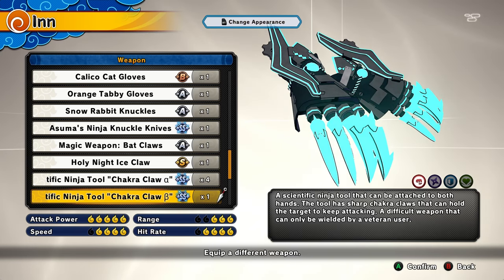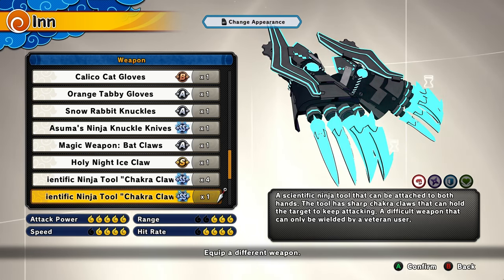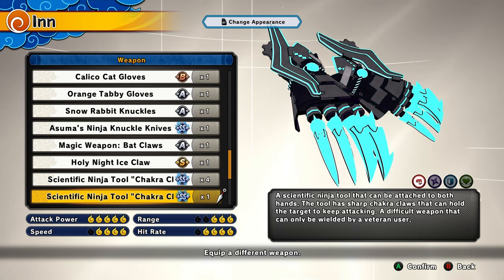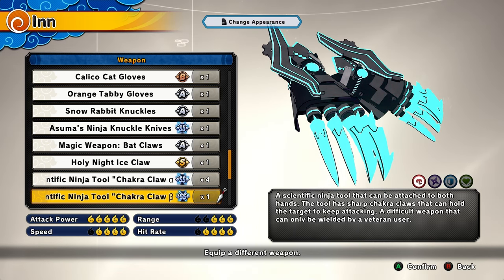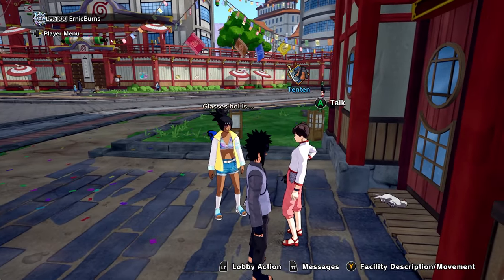First of all, let's talk about what these are. SS rank items are the best rarity items in this game. As you guys can see, this right here is one of the most wanted weapons in the game — the Tractor Claws — and it's SS rank. There are different other SS rank items, but there's only one singular way to get any of these items.